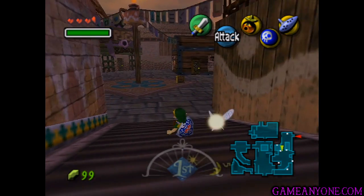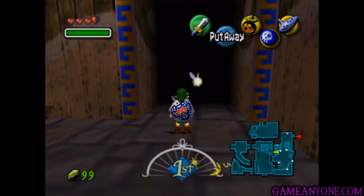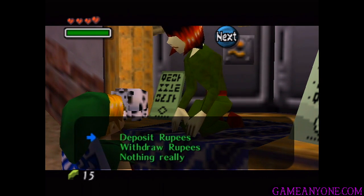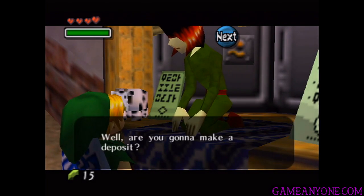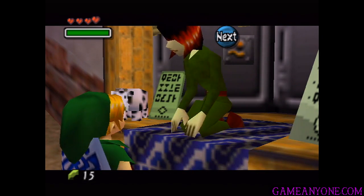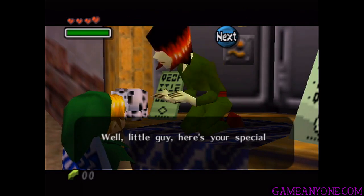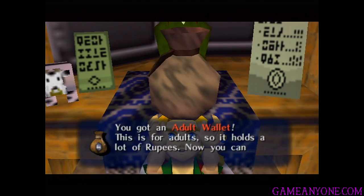We're going to go back to West Clock Town and deposit. I've deposited my 99 rupees and also picked up 15 more. We're going to deposit, and he's going to take a look at us again. We've got 185 in there right now, so once we deposit these 15... I've got a total of 200 rupees. 'What's this? You've already saved up 200 rupees? Well, little guy, here's your special gift. Take it.' And for that, we get the adult wallet, which holds a lot of rupees.